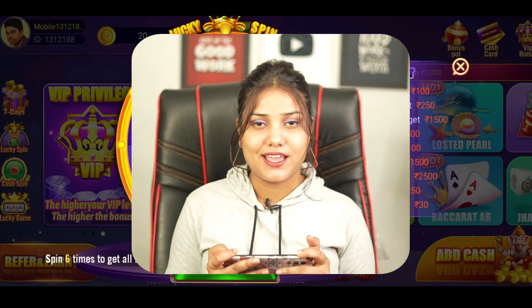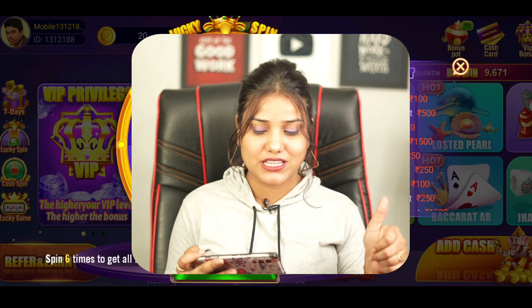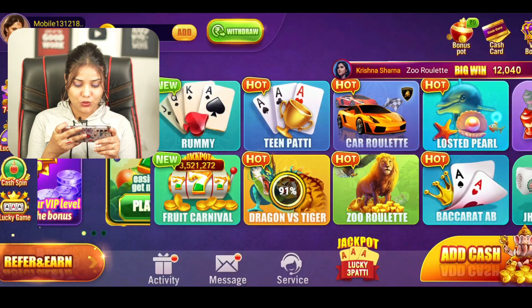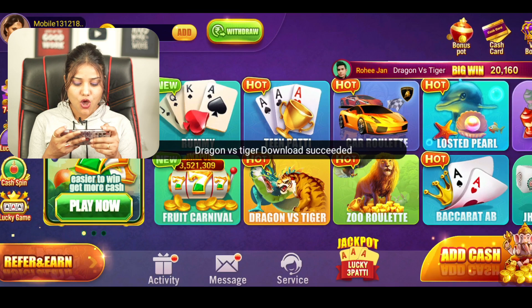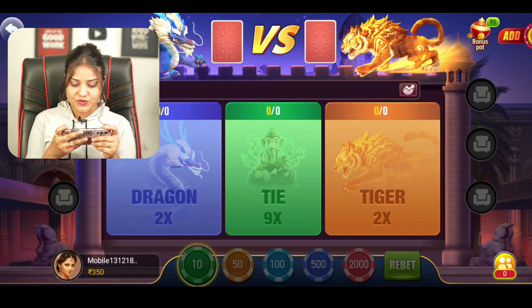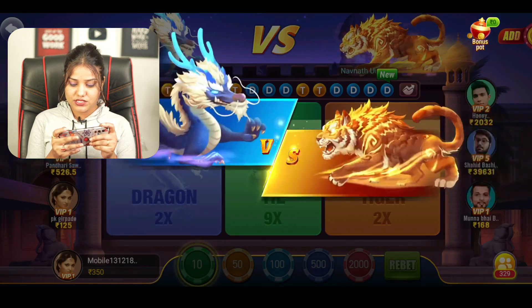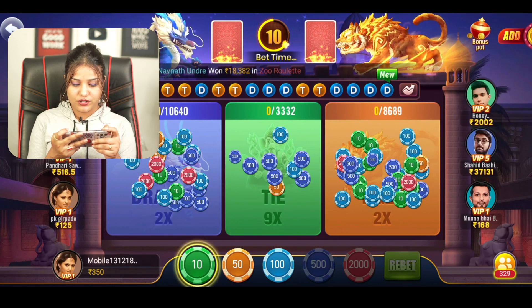Now we play games. I told you first that when we play games, I will tell you a best trick. I will play Dragon vs Tiger game — the most popular game. My game is opened here. When we play this game, we will follow the sequence or history. I am also following the history here.